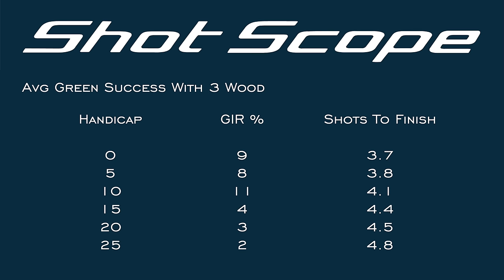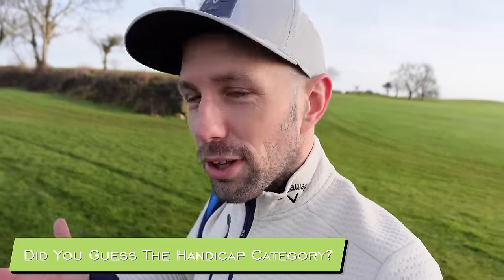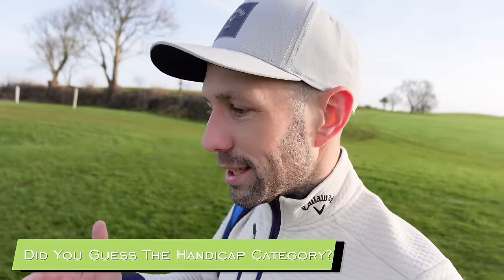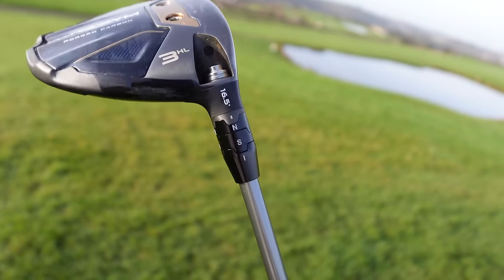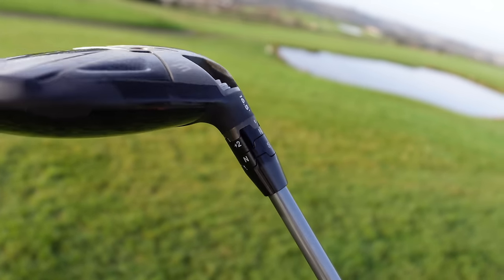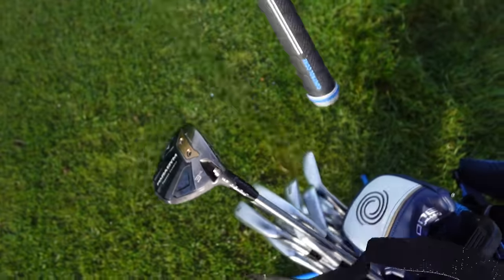For instance, Mark versus me: I hit down on my three wood; Mark hits pretty level to maybe a tiny bit down. So he's allowed to have a stronger three wood — 14 or 15 degrees — compared to mine, which is 16 or 17, because of the way we deliver the club differently. Check your loft on your three wood. It's super simple, and you can get plenty of fairway woods these days with adjustable necks. Get that loft up, especially if you've got a slow swing speed.